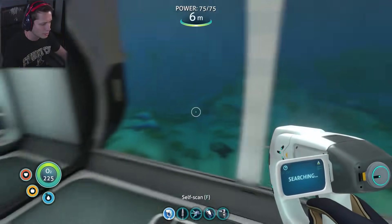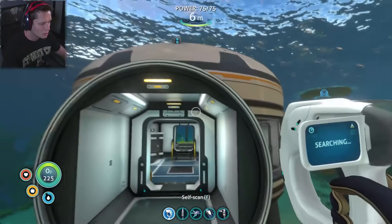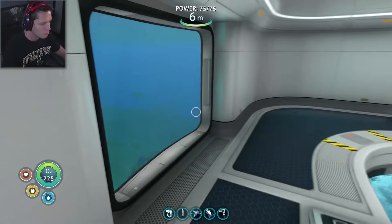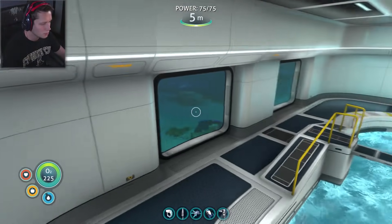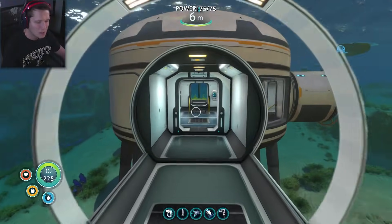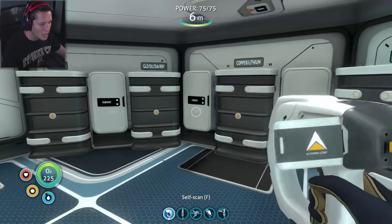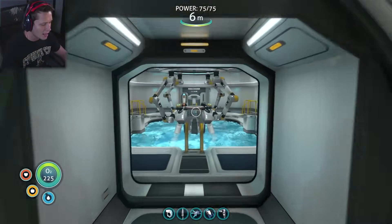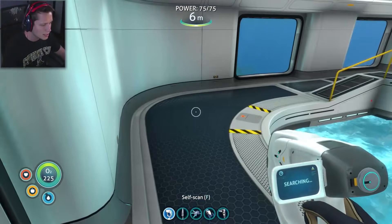Over here we've got a nice little glass entry walkway into our moon pool, which has four windows — I think that's pretty cool. That's our new base. A lot more organized, a lot more room. I feel like it turned out pretty well, and obviously we're going to keep building on to this thing as we go.